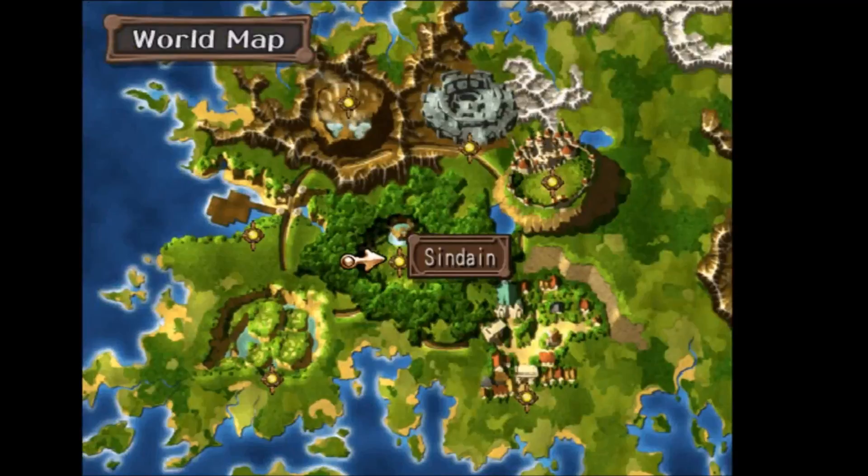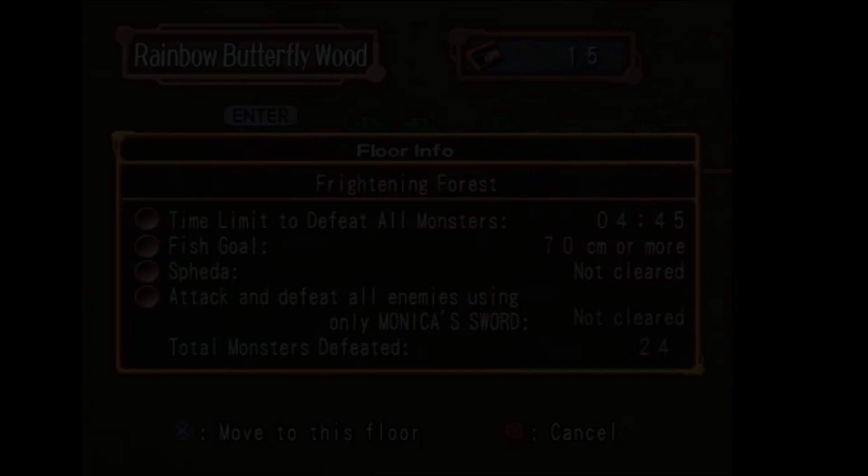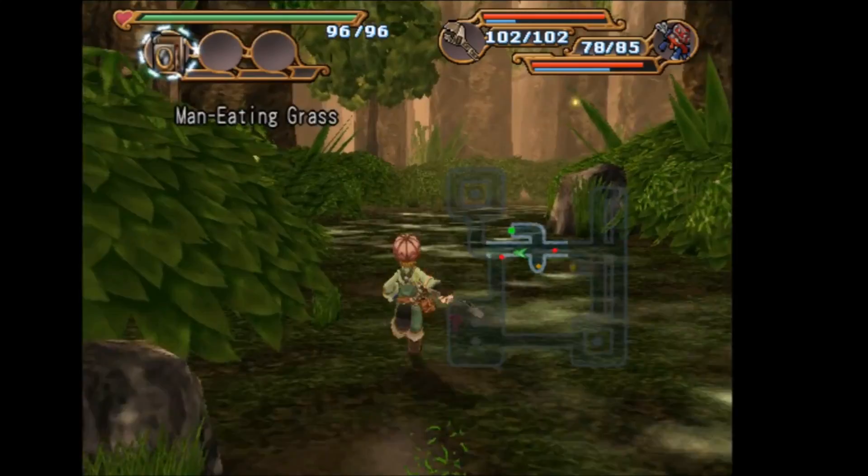The Spooky Grass Smile scoop can be found in the Rainbow Butterfly Woods floor — Frightening Forest. In the floor you're going to want to look for the man-eating grass. You're going to want to wait for the man-eating grass to make that very creepy smile, and when it makes that smile, you're going to want to take a picture of it in order to get the scoop.